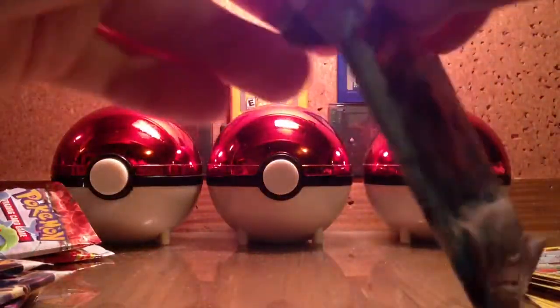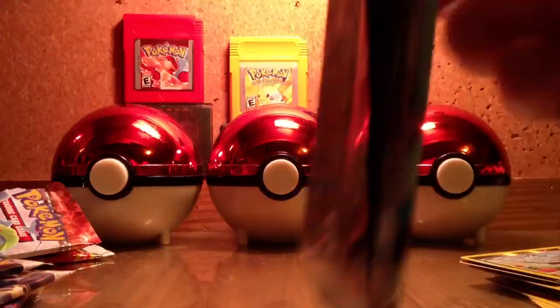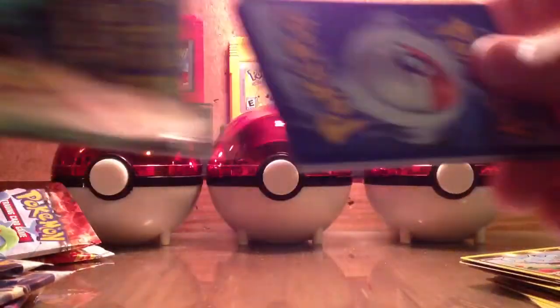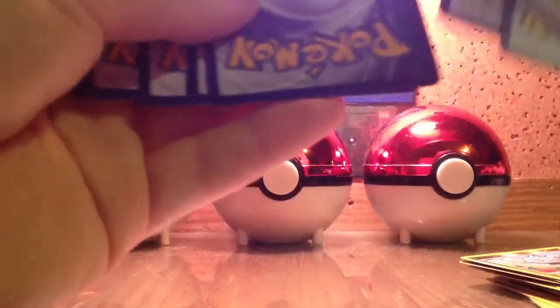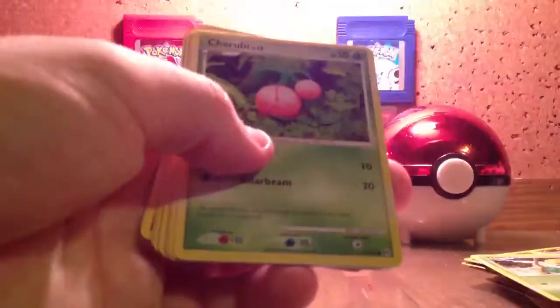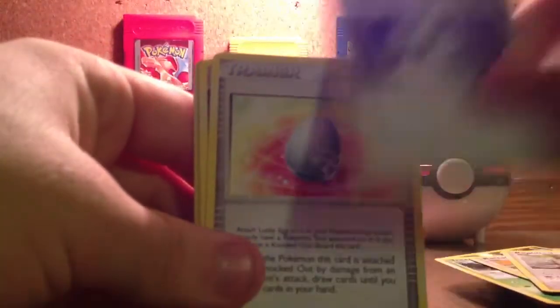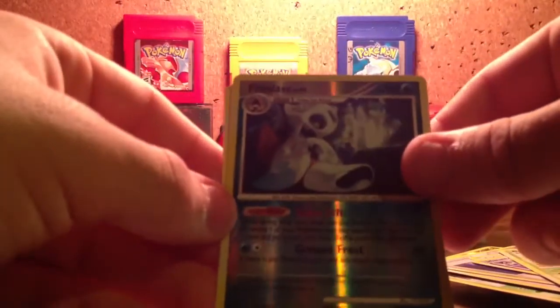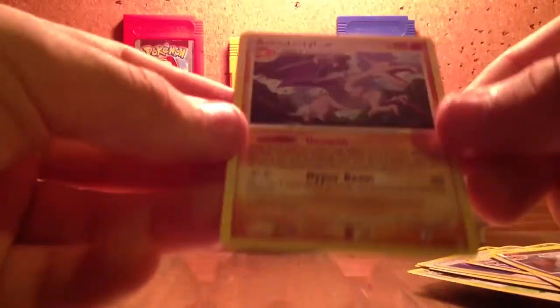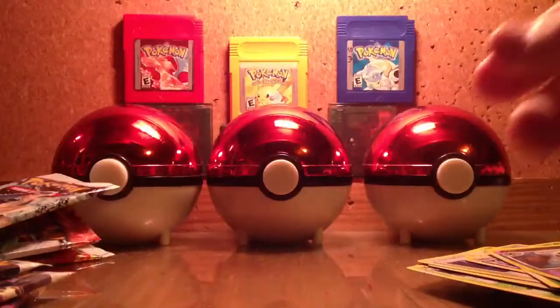Platinum Arceus again. Let's do this. Trico, Cherubi, Rattata, Bagon, Trainer Beginning Door, Trainer Lucky Egg, Haunter, Burmy, Sandy Cloak, a Reverse Holo Froslass, and an Aerodactyl is my rare. I like this one too, so I'm gonna set it over there.